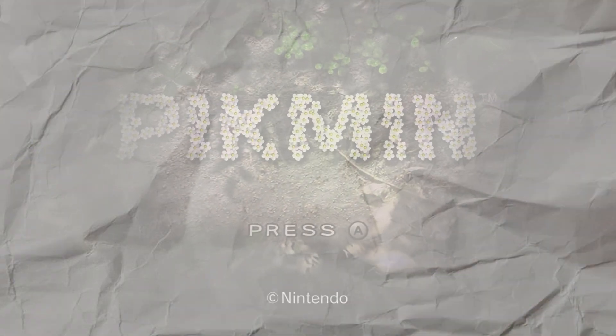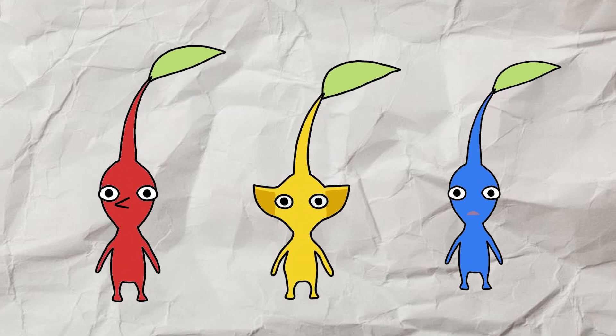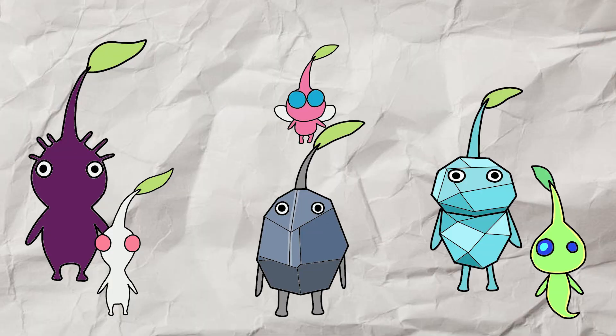Pikmin is a real-time strategy-slash-puzzle game that came out in 2001 on the Nintendo GameCube. You gather and grow these little plant guys and they follow your commands. Using groups of them, you can carry large objects back to your spaceship, and as more games came out, more and more different kinds of Pikmin types are introduced.